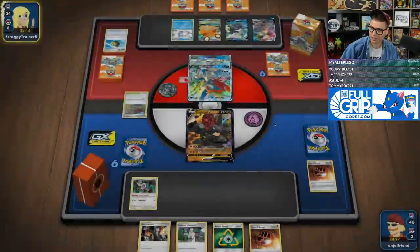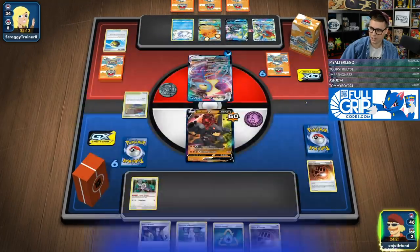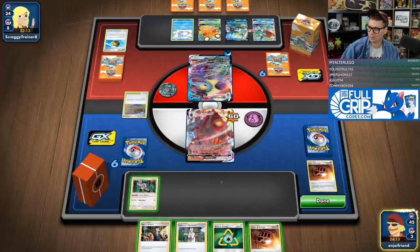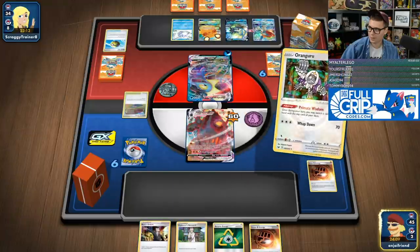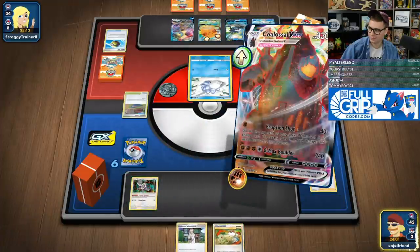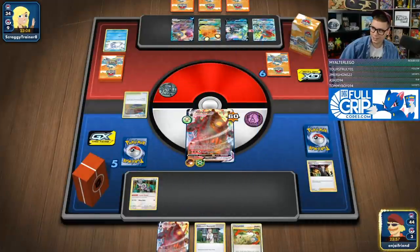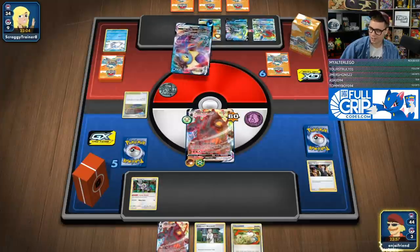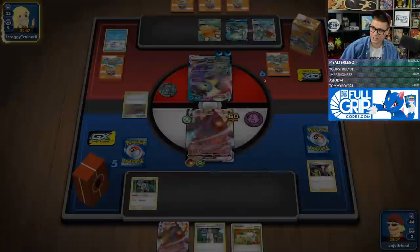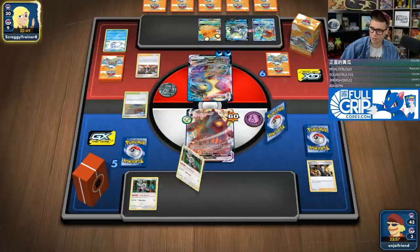I always thought it was a little funny to play a Hammer deck that also plays Training Court, because you're removing your opponent's energy but then giving it back to them. 60 damage on my Coalossal — I don't like that, frankly. Let's just go to town — go here, Primate Wisdom, Eruption Shot. Just do that, make sure they don't do any big attacks next turn. They want to bounce an energy back — fine. I'll just attach it again and go in with Eruption Shot. We accelerate to ourselves, which is obviously very good against a deck like Inteleon.